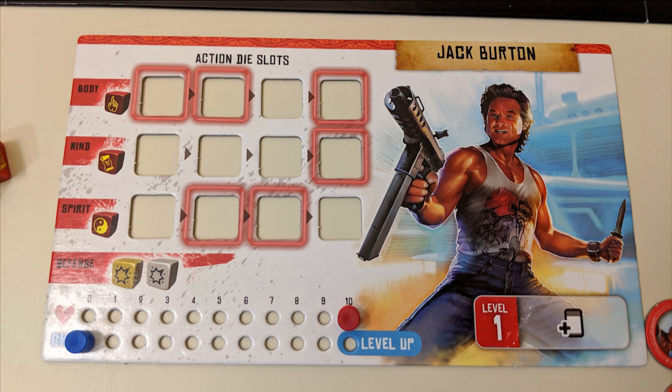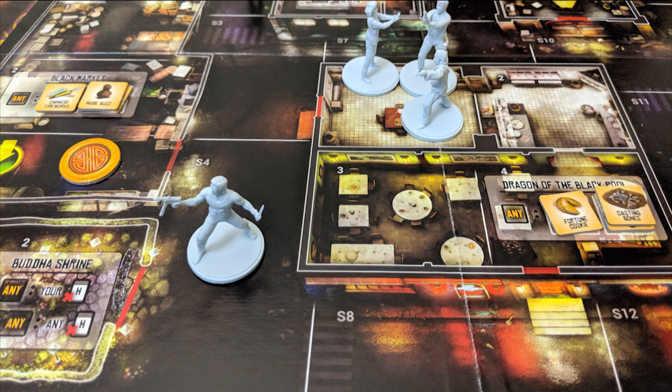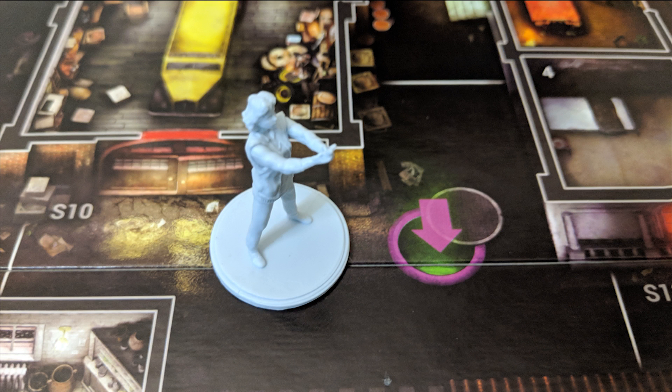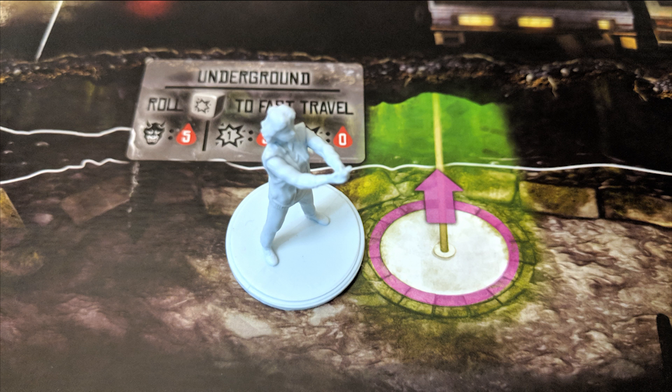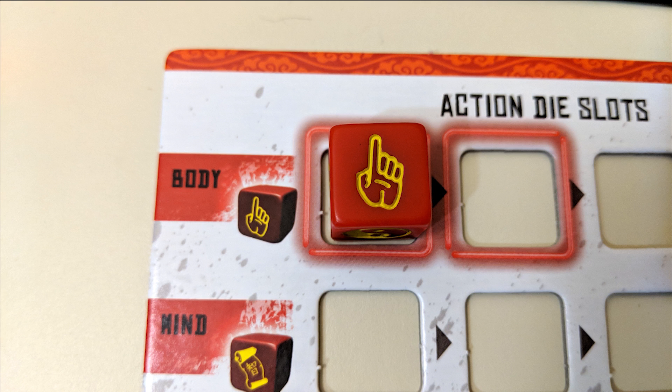Move! You can move up to two spaces for each die allocated for this action, into adjacent spaces only and not through walls. Red lines indicating doorways are fair game. There are also special gateways such as manholes that can instantly take you to their matching counterpart space elsewhere on the board. If moving out of a space with enemies in it, you take one damage for each enemy present. Epic moves let you travel up to three spaces instead of two.